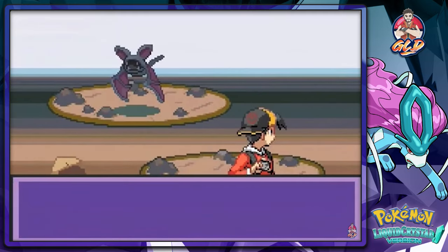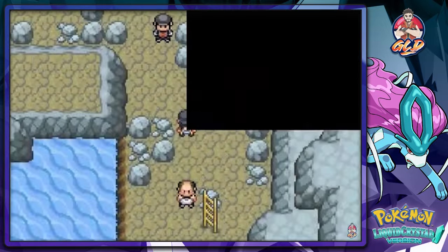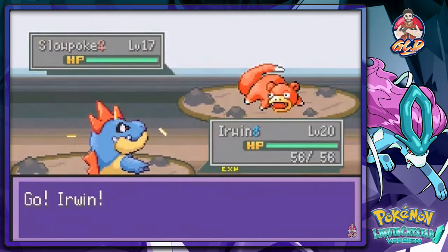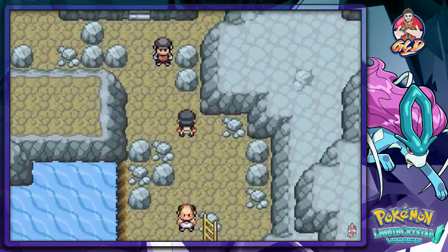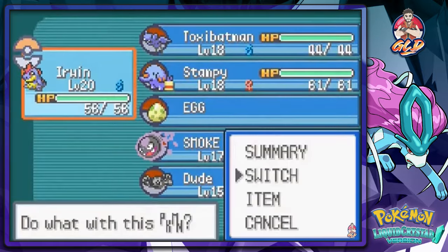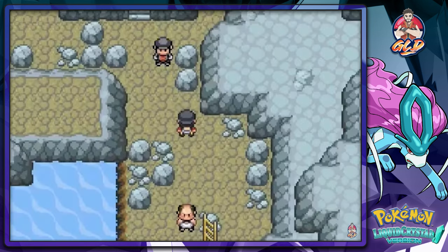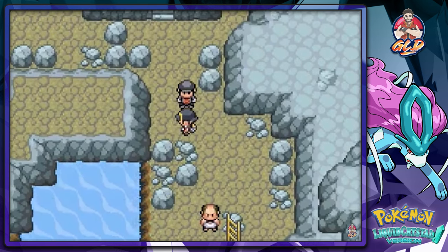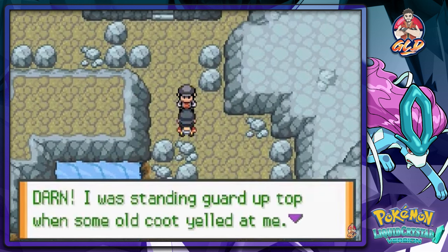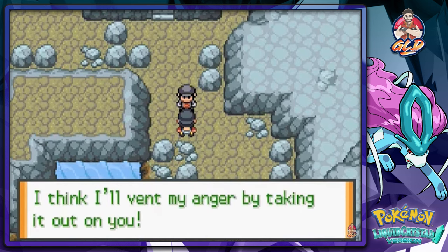We hit the speed button and skip past one guy. There's a Slowpoke but we're not capturing it since we already have a water type. We decide to use Dude — captured last episode — who will be useful here. A Rocket Grunt explains he was standing guard when Kurt startled him and fell, and now he'll take his anger out on us.